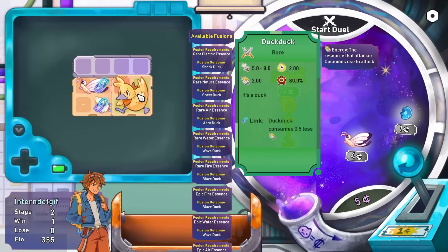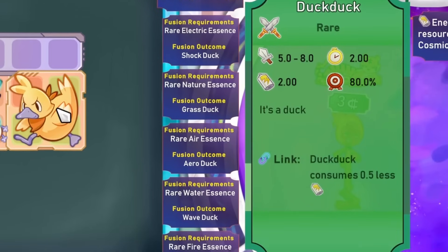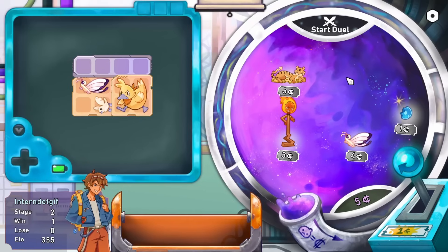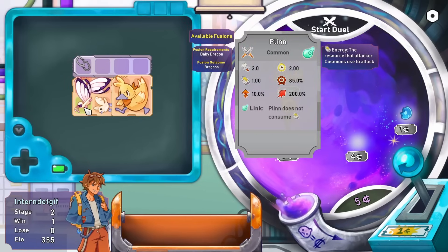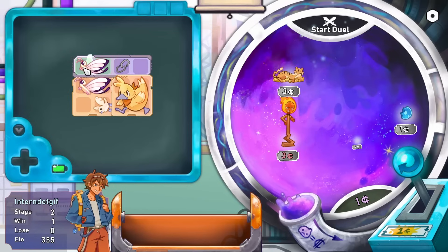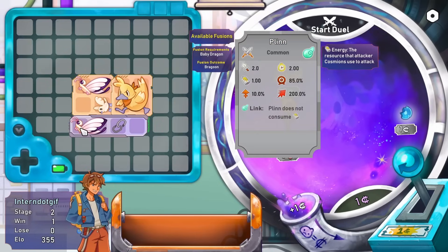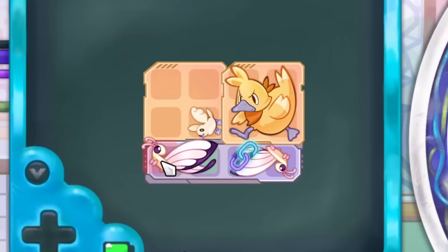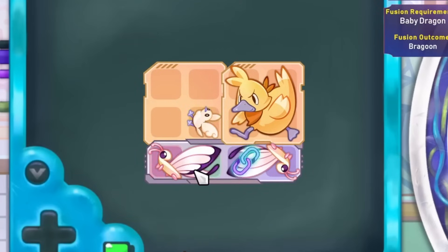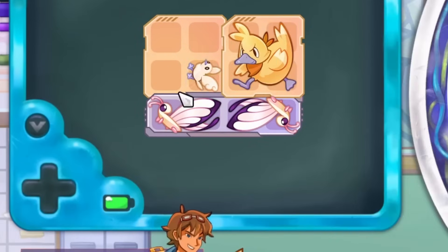Somehow the duck isn't the air element, which is a little sad. It's a duck - I love that description. It looks like it needs some rare essences to fusion with, but we don't have any of those available right now. We can grab a second plin over here to also use less energy. We can put them end to end like this - that should work. Now they're all still linked together and our energy usage is still looking really good.